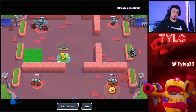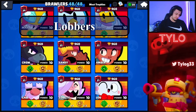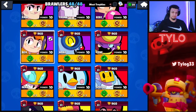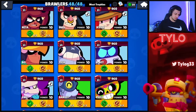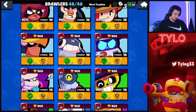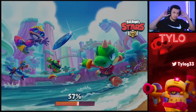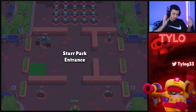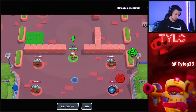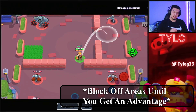Last on the list are lobbers. There aren't many in this category — Sprout, Dynamike, Tick, and Barley. Sprout is a little different, but Tick, Dynamike, and Barley are pretty much the same. You want to use them sort of like area denial at first until you get an advantage, so you don't always want to try to hit shots directly — rather than just block an area.